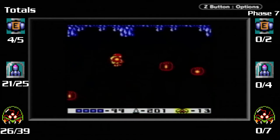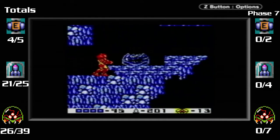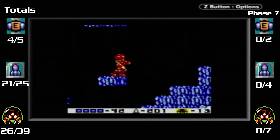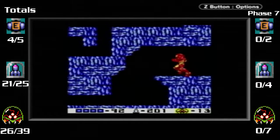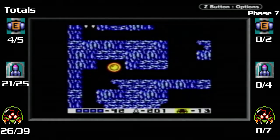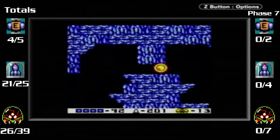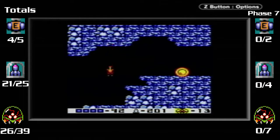We now have seven Metroids to get. Here we are where the acid receded - or I guess lowered. And now we've got to go through this stupid ball maze again. Seriously, what was the point of beating those three Metroids? You went out of your way just to get one, then came back to get two more, and now we're going back again to proceed. I want to know what the design decision behind that was.